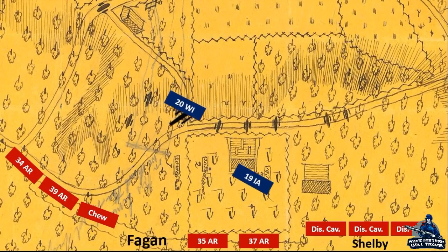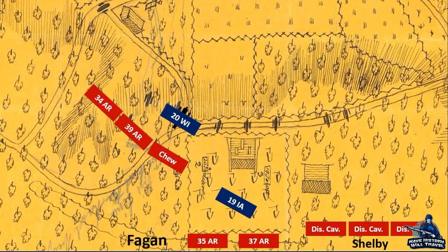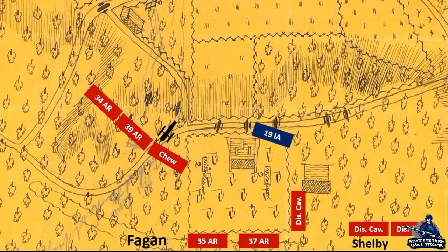The 20th Wisconsin and the 19th Iowa pushed south toward the Borden home and farm, with the 20th Wisconsin capturing a rebel artillery battery. The Confederates faced a unique situation — the woods on top of the ridge prevented them from shooting from their position, so in order to engage the enemy they had to come down the hill. Troops from Brigadier General James F. Fagan's brigade marched down and fired on the Badgers, who were cheering after capturing the battery. The surprise of such a large force sent the Midwesterners running. Just to the east, the 19th Iowa had advanced into the Borden family's field, where the 35th and 37th Arkansas caught the Iowans in the flank, and then Joseph Shelby's dismounted cavalry came up behind the regiment. Nearly surrounded, the Iowans had no choice but to retreat.